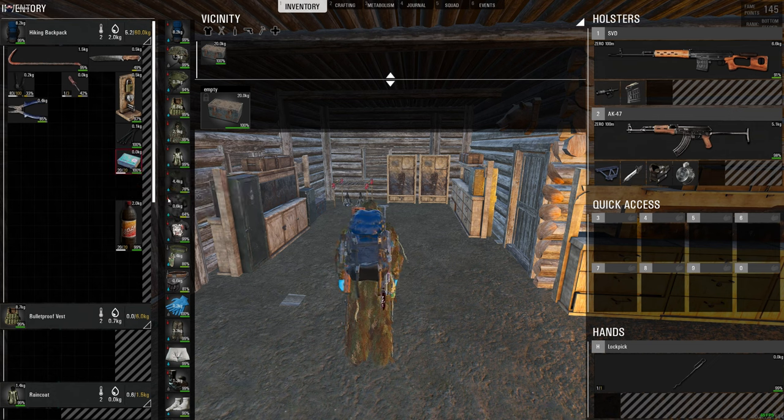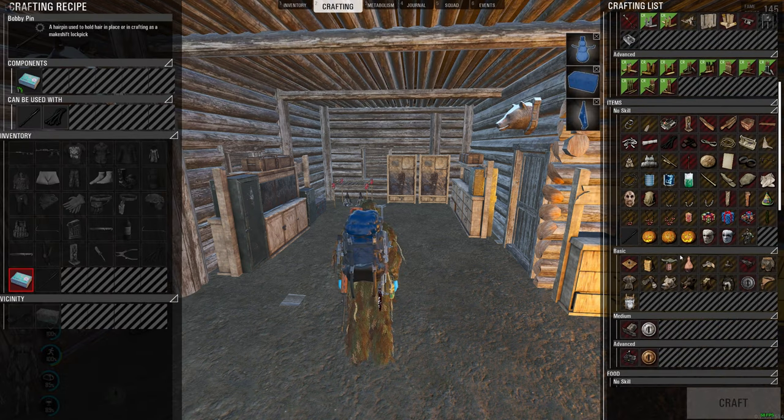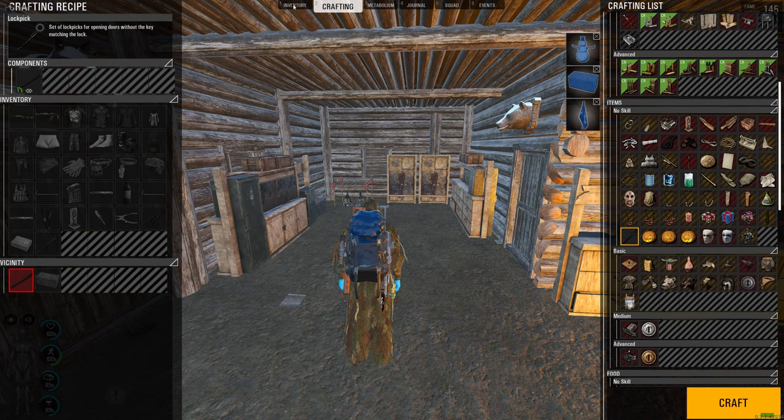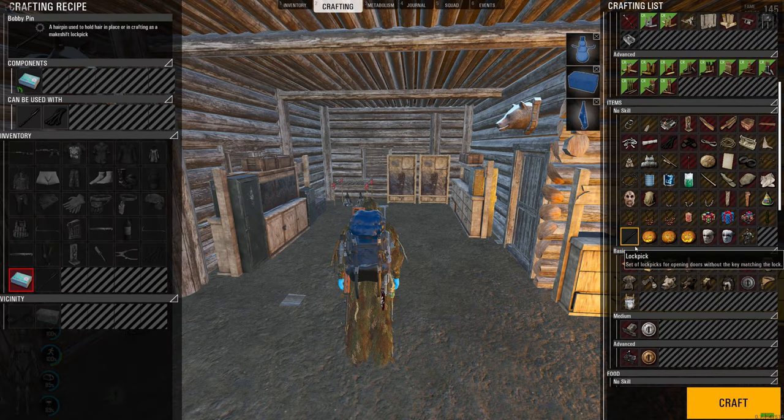First you want to take out your first one, then you right click it, hit examine, and make sure the lockpick is selected. Then you go back, right click, hit examine again, and you'll have the option to spam it out.